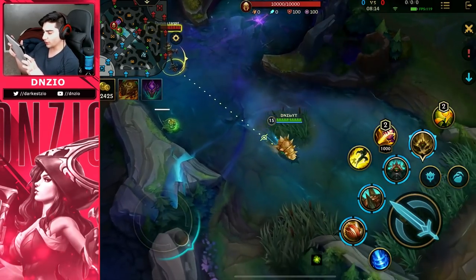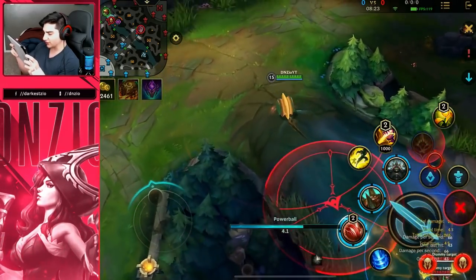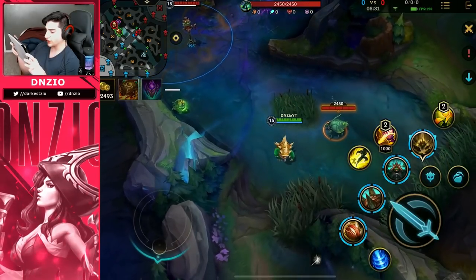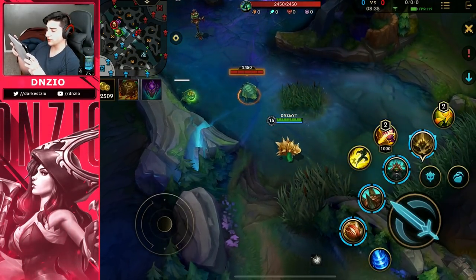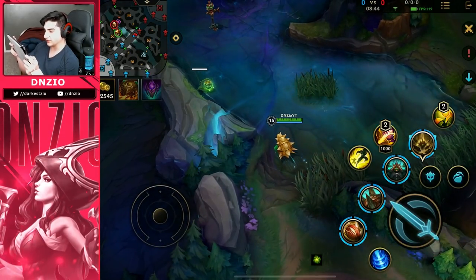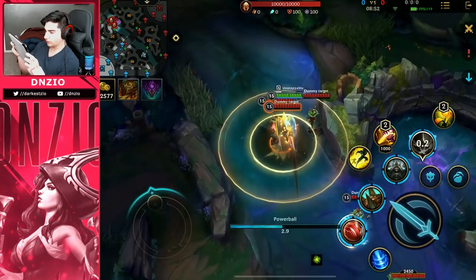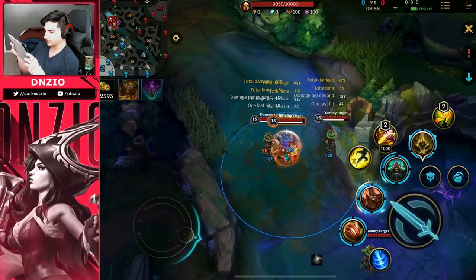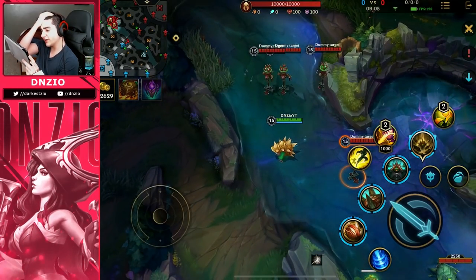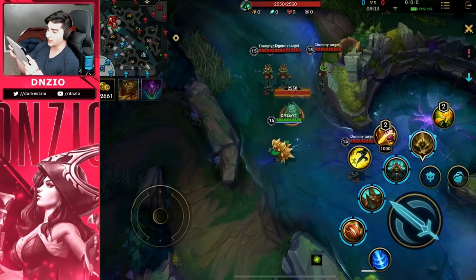Now for combos with the ultimate: the simple one is use Skill 1 first so you get that increased range — you can see the range of my ultimate getting bigger and bigger. If you have all your abilities up: Skill 1, ult, Skill 3, Skill 2 — that's the full combo. Or you could Skill 2 then Skill 3 — it always depends on the situation and your cooldowns. Those are basically all the simple combos you need to know on Rammus. They're very easy to master.